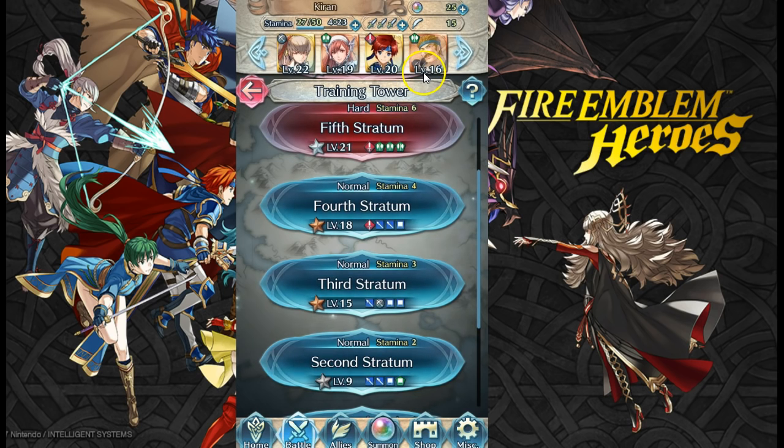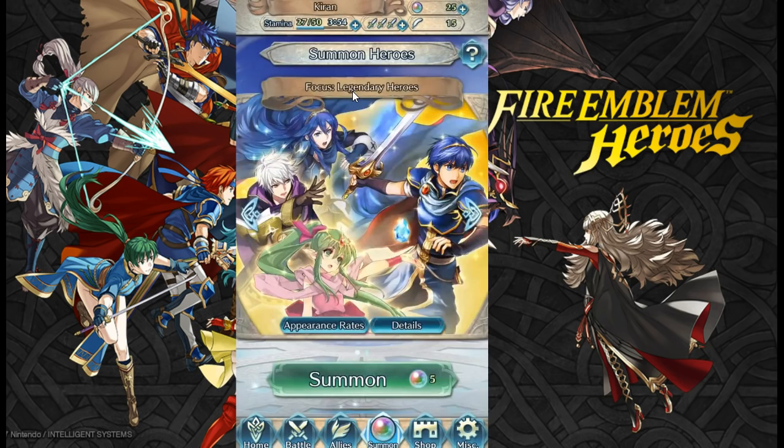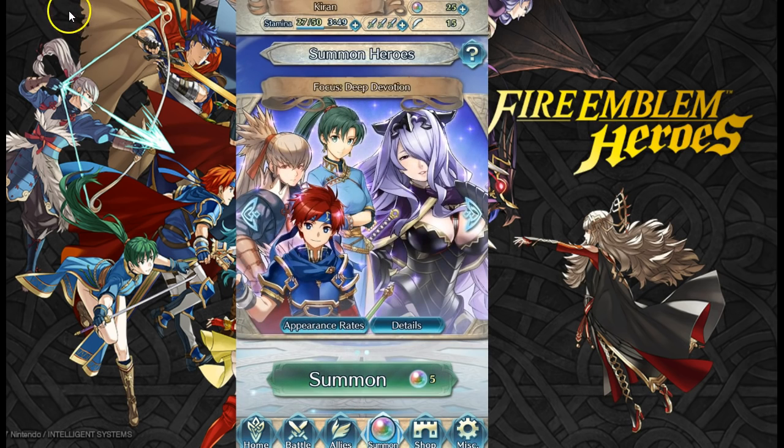Our three-star units are lagging behind — we have Axe unit at level 16 and our axe cavalier at 19, whereas Takumi is at 22 and Roy is at 20. Roy and Takumi demolish opponents being five-stars and they pretty much never die, so three-stars are definitely a lot harder to level up and require a bit of strategy. We've been using the auto-fight feature pretty much throughout.